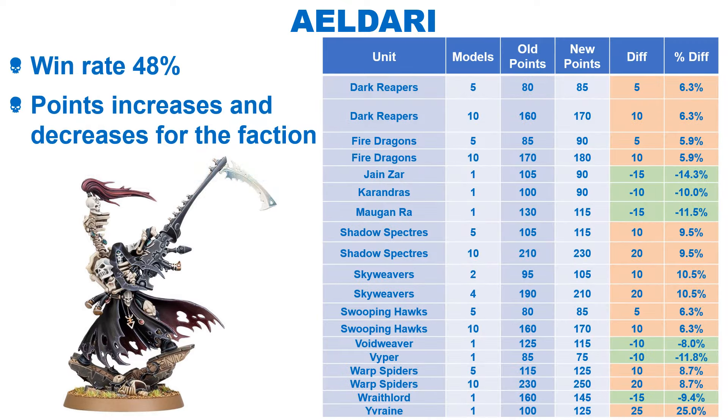The Eldar are currently on a 48% win rate and get another host of changes to add to the massive amount they've already received. They get another nerf overall, with a lot of units getting some increases. The very popular Warp Spiders get an 8.7% increase, with the Shadow Spectres getting another 9.5% increase. The Skyweavers also take a big hit, with the Reaper getting a 25% increase. The Dark Reapers and Fire Dragons get small increases, with three Phoenix Lords getting a sizable decrease. The Void Weaver and Viper also get a small buff, alongside the Wraithlord. Overall, I'm not sure the Eldar really needed another nerf given they were only on a 48% win rate, and with Devastating Wounds greatly toned down, a lot of their firepower came from units with that ability.